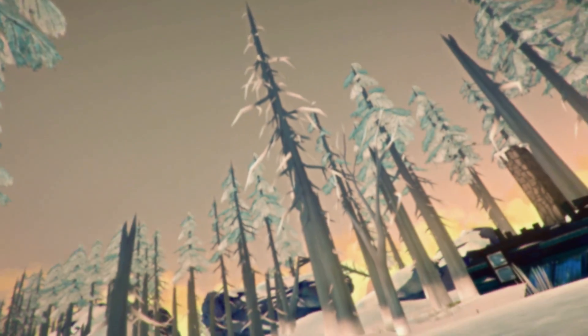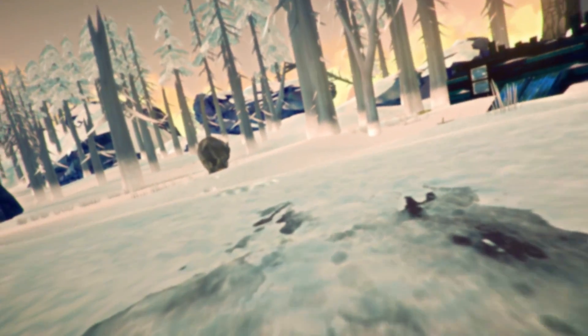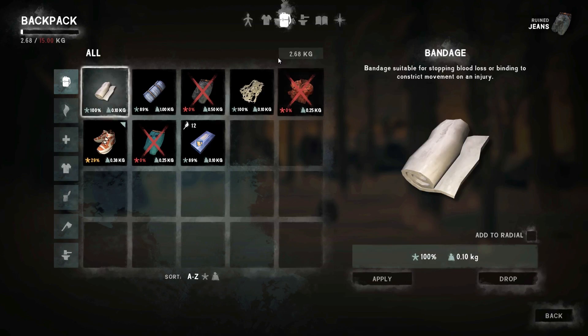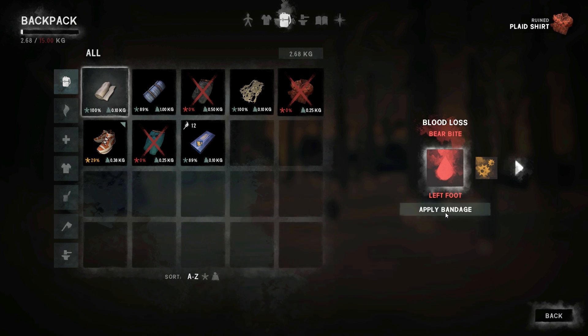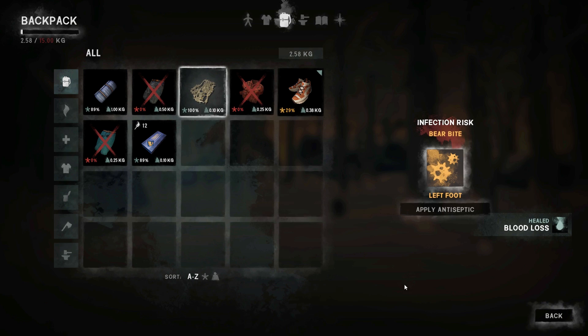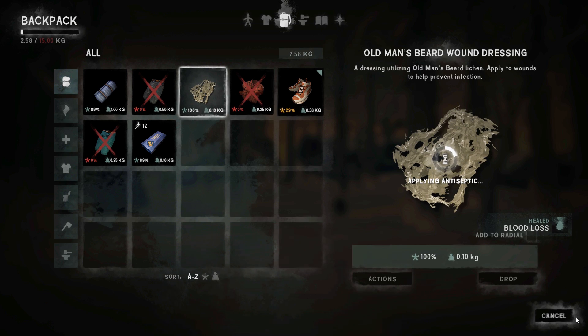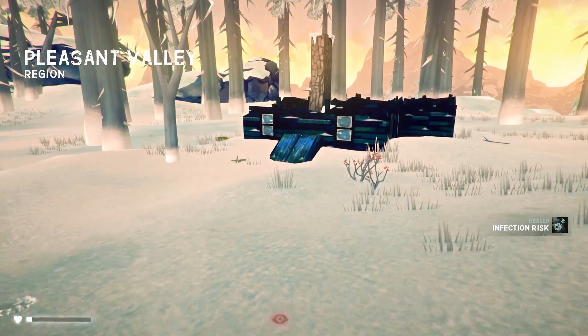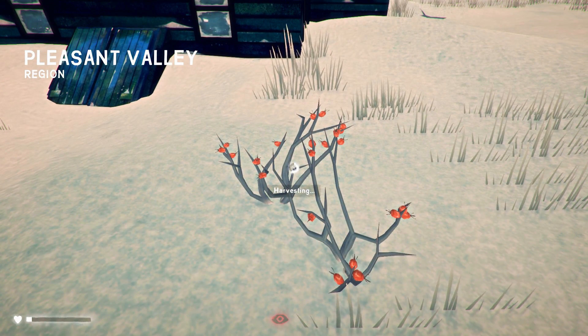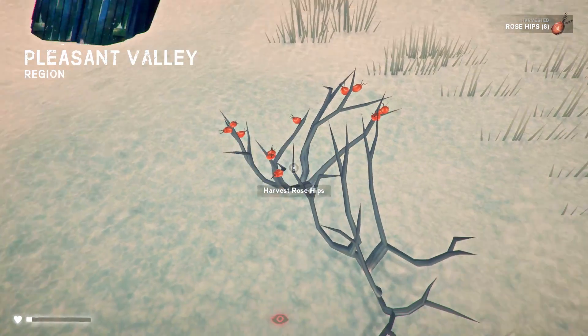We start in dire conditions. As soon as I level out here and stand up, I've got to head into my inventory, stop this blood loss, and deal with the potential infection risk from this bear. So we apply a bandage — my foot is all messed up. We are going to apply this old man's beard, which is a sort of lichen that grows. We have one safe spot right nearby, and because I have already stopped the bleeding, I think I have a second to gather up some things.